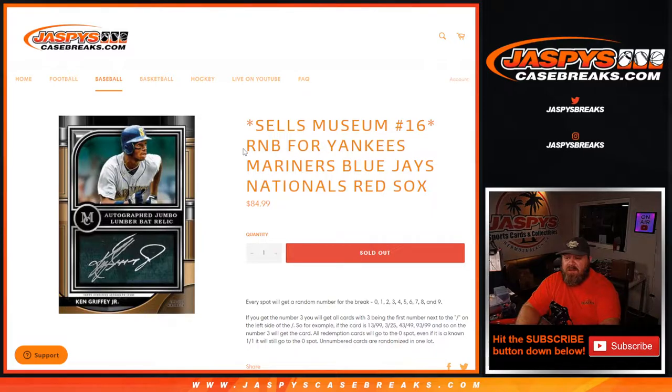Hi everyone, Sean with JaspiesCaseBreaks.com here doing a random number block randomizer for Museum Collection Pick Your Team number 16. This random number block is for the Yankees, Mariners, Blue Jays, Nationals, and the Red Sox.